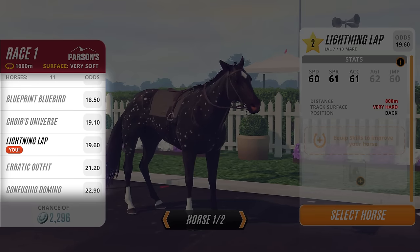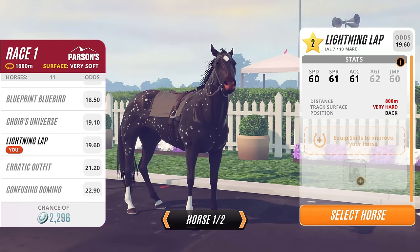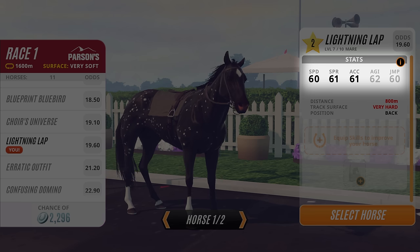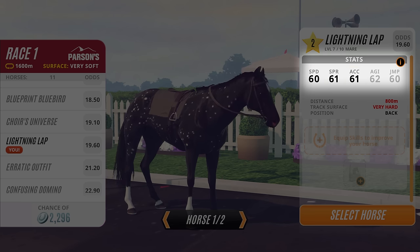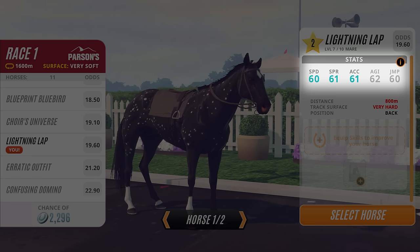It looks like Lightning Lap isn't doing too well here, so let's find out why. The first thing I like to do is check a horse's stats. The ones that matter for racing are speed, sprint and acceleration. The higher the numbers here, the better. There's also colour coding for the different things affecting the stats, which you can check here.